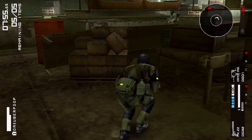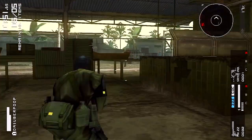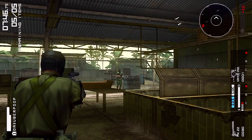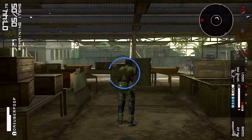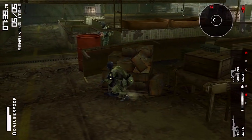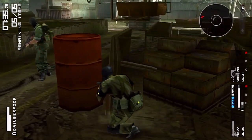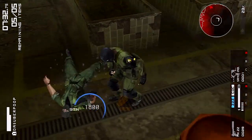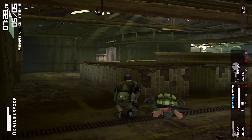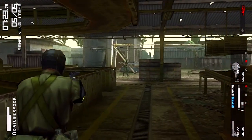In Peace Walker a lot of areas are playable in different missions. We've already been here when we were trying to locate Amanda. My accuracy is terrible — got a guy walking right behind me. There's a trophy for blowing up this barrel and attacking a guy, but there's an easier way to get it without killing him. We're gonna hold him up, kidnap him, and send him on a Fulton ride.